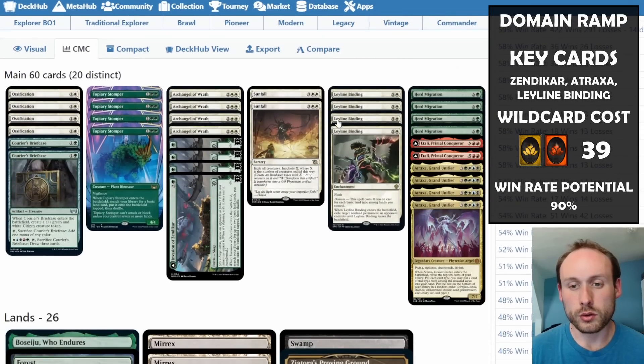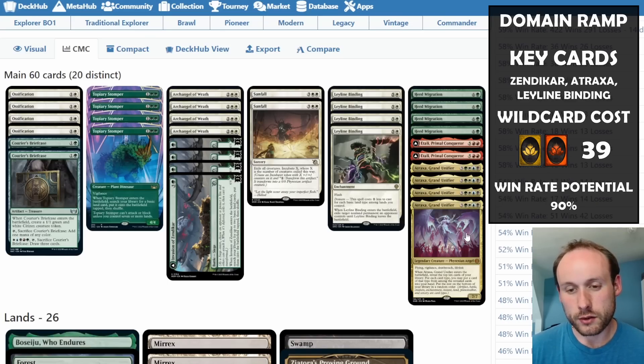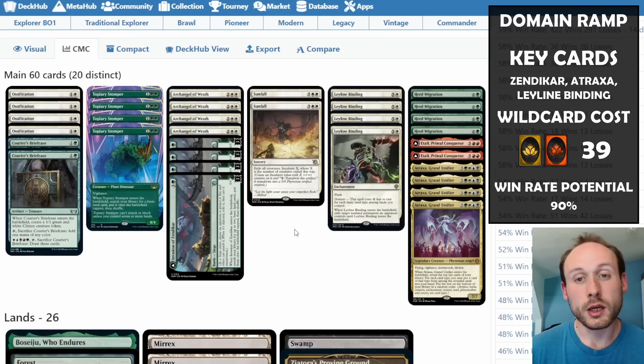It's really important to keep those basics in. If you have the wild cards and want to try it, give it a go — though I wouldn't spend all your wild cards if you're not sure you'll like it. There's a slight chance Atraxa gets banned in the future, but if it does you get those wild cards back. The deck can deal with fast aggro via Archangel of Wrath killing small creatures and Sunfall wiping the board.